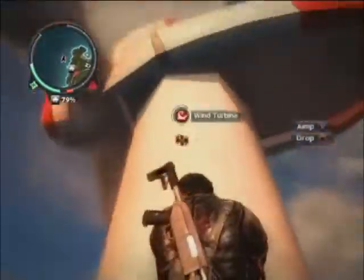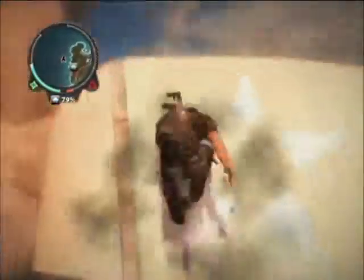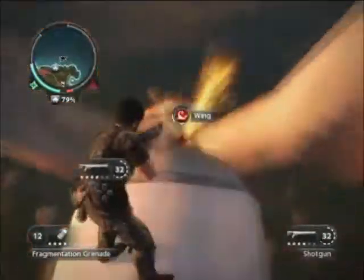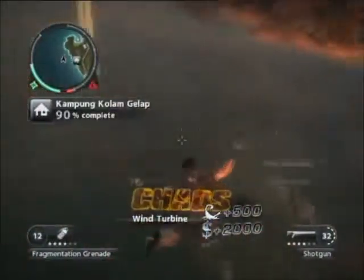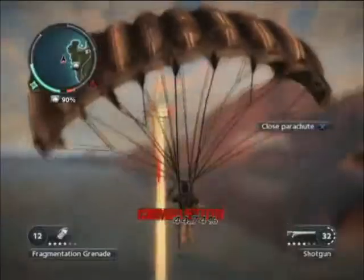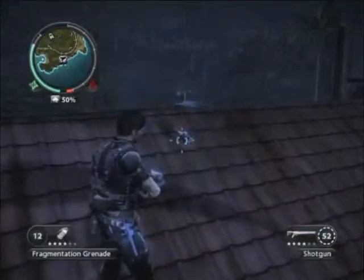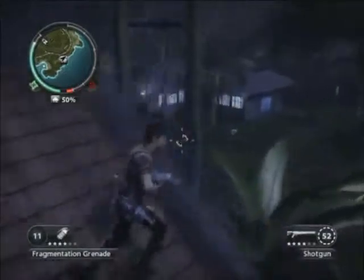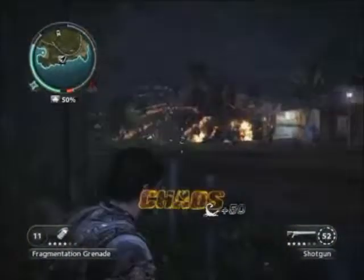Another tip: use your grapple hook, because you always want to be dragging enemies towards you, or grapple-hooking yourself towards them, since you want to be in close for easier kills. One final tip for combat: utilise your surroundings — if you're low on health, duck behind cover and stuff like that. It's highly recommended and it works a lot.